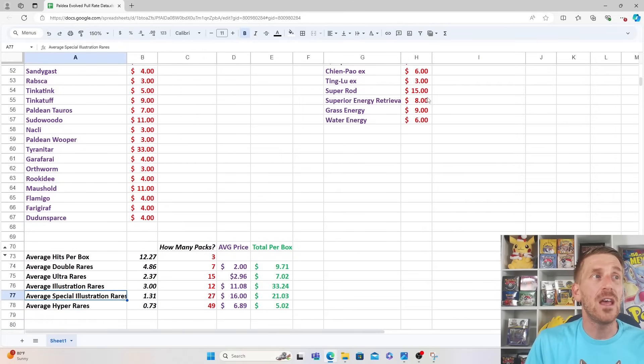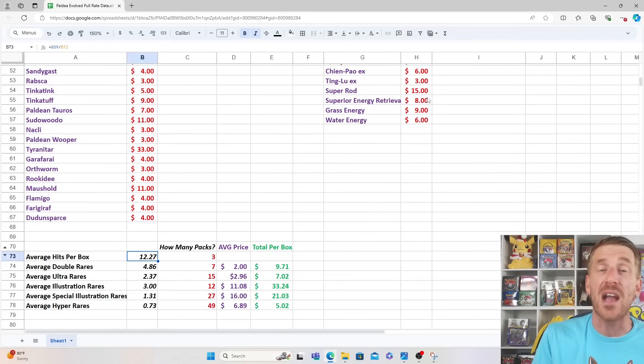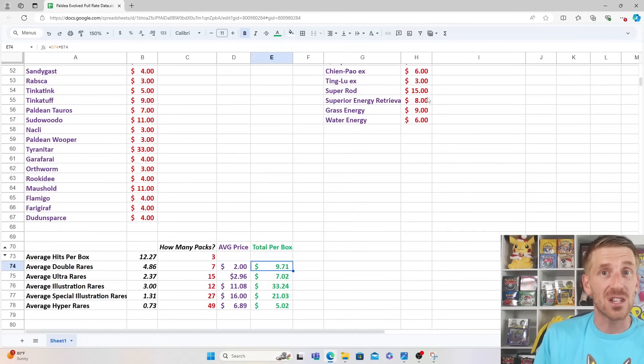If we look at the pull rates and associate the average value of what you're expected to pull out of your booster box sample size, we can calculate an average of what you can expect out of your booster pack of Paldea Evolved. We expect to get 12.27 hits out of every booster box, meaning every three packs you open you should get a hit. You are expected to get 4.86 Double Rares — call it five — per booster box. Unfortunately, the average price point of those is only $2, giving you about $9.71 in average value from Double Rares per box.